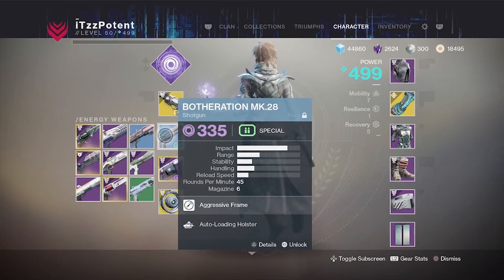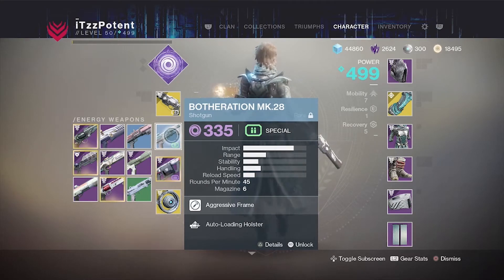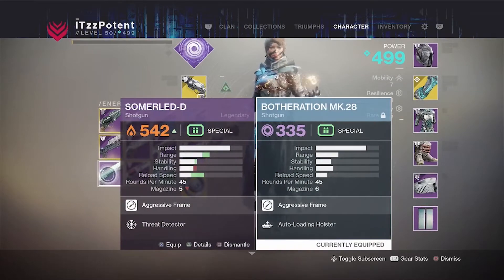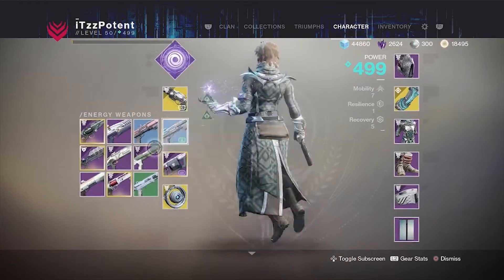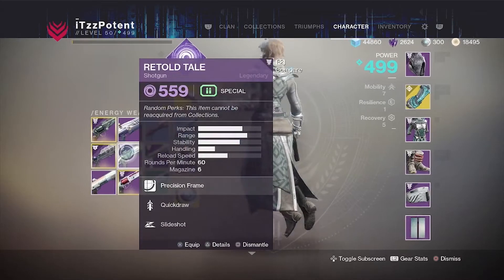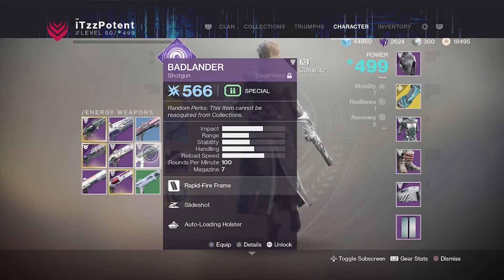The energy slot has a lot of options. I use the Botheration or the Somerlet D because they are aggressive frame shotguns and the most consistent. You can also get away with using the Ikelos shotgun, the Retold Tale, the Badlander, and the Hand in Hand.